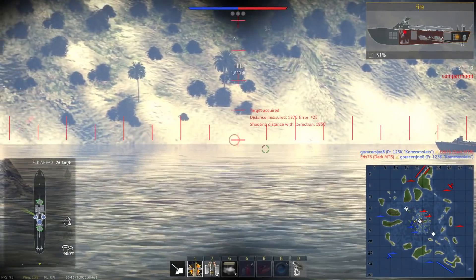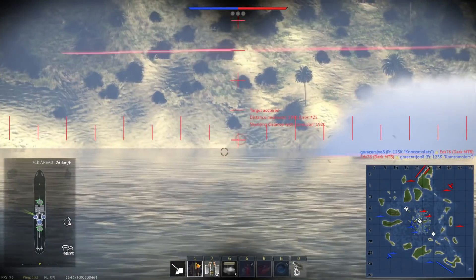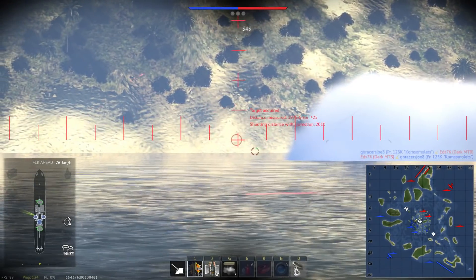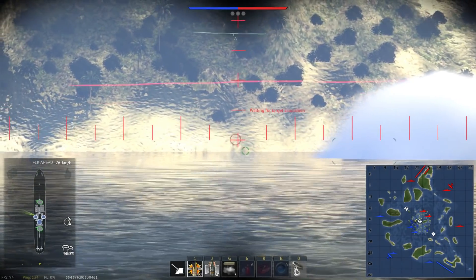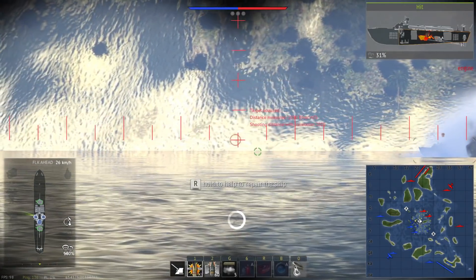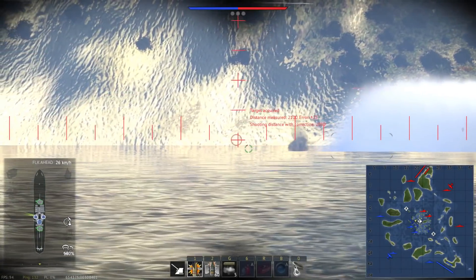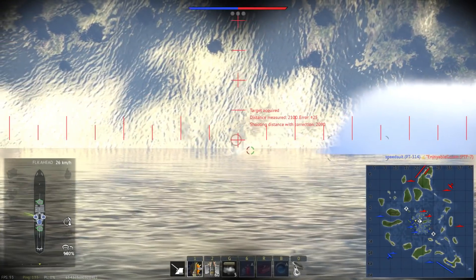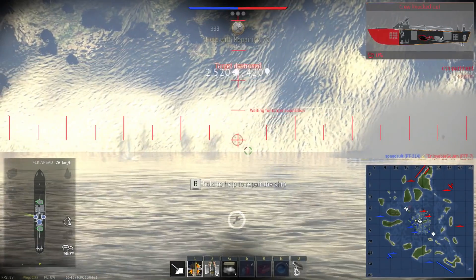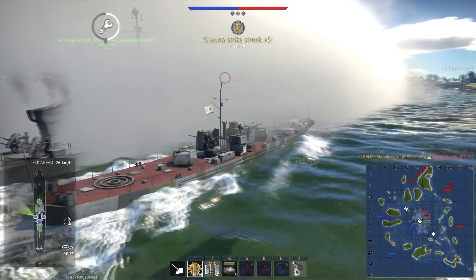Very interesting is this fight with a patrol boat because he smokes up and turns away. This is how you use smoke - you lay the smoke barrier between you and the enemy and you don't charge out of it again. He could have escaped. My guns have an awful lot of range to deal with pesky patrol boats. So I hit the engine and knock it out, while I help repair one of my teammates, then finish him off by hitting the last compartment.